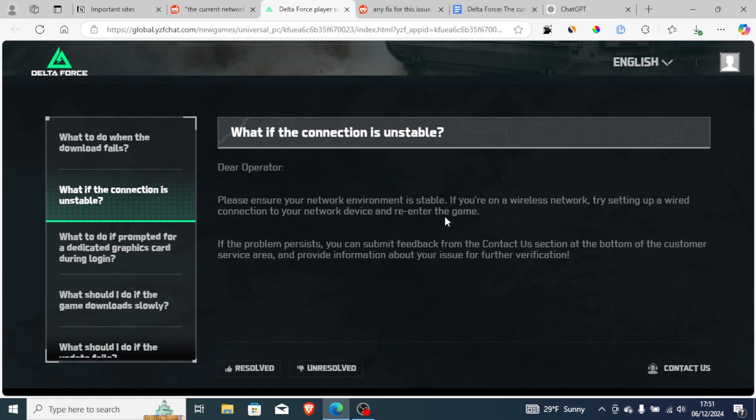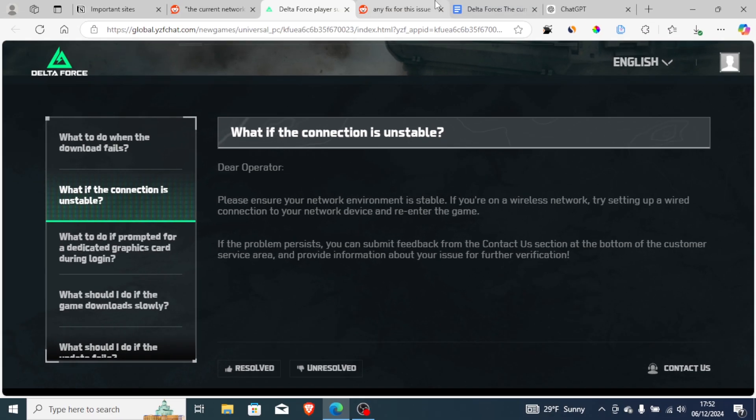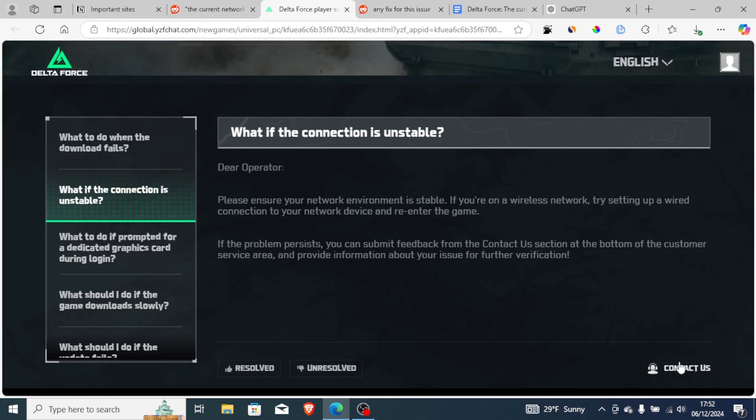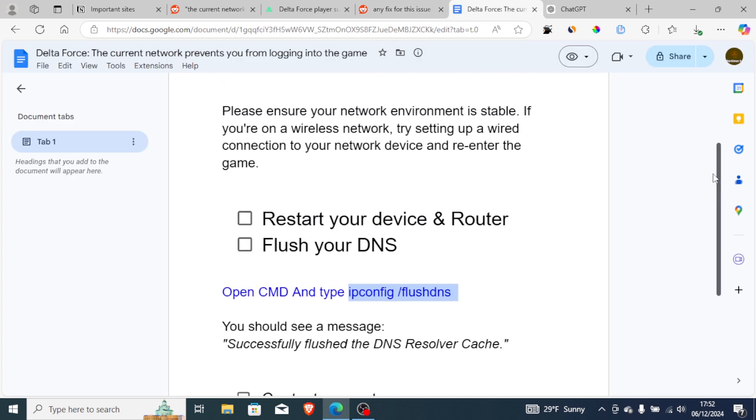If you're still facing the problem, Delta Force has provided official guidelines. If the problem persists, you can submit feedback from the 'Contact Us' section at the bottom of the customer service area and provide information about your issue for further verification. I'll leave the link in the description so you can contact them easily.